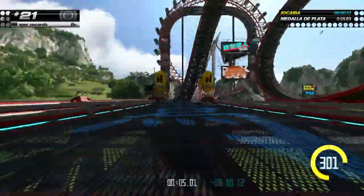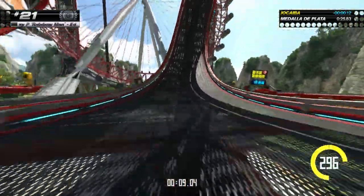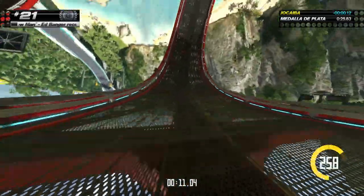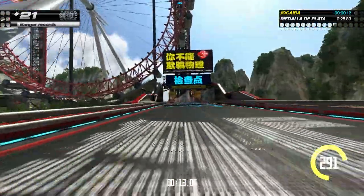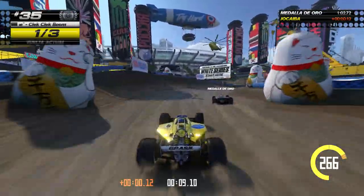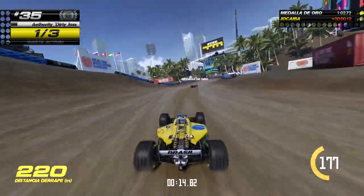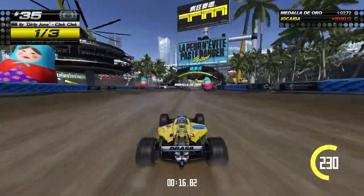El nuevo escenario es Lagoon Roller Coaster, donde hay un coche grande pegado al suelo y los circuitos tienen loopings, rampas inmensas y saltos gigantescos. El cuarto circuito es International Stadium. Con el estilo clásico de la serie, llevas un Fórmula 1 pegado al suelo, lo que hace que la conducción sea muy técnica.